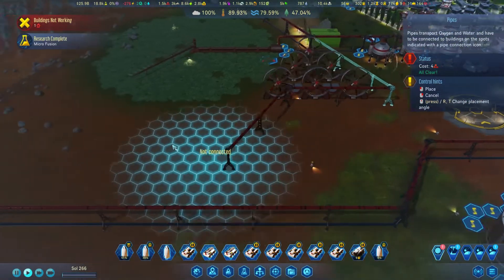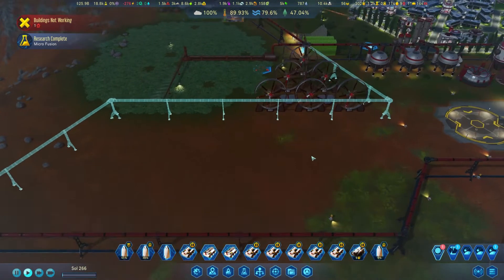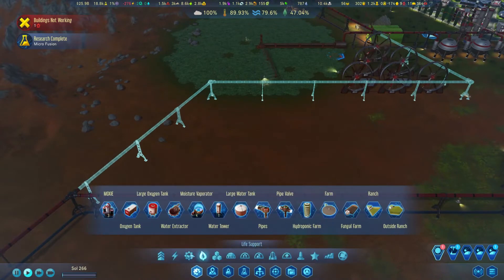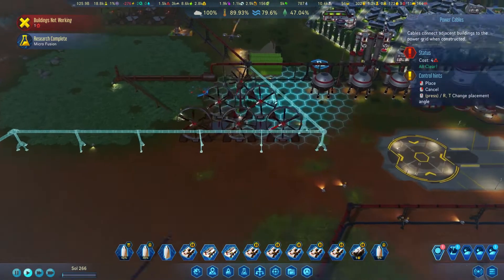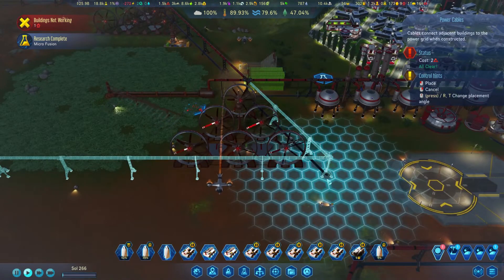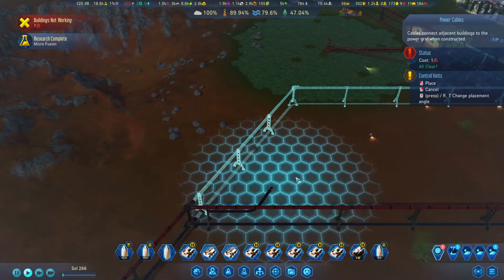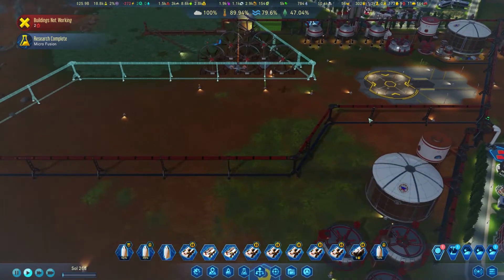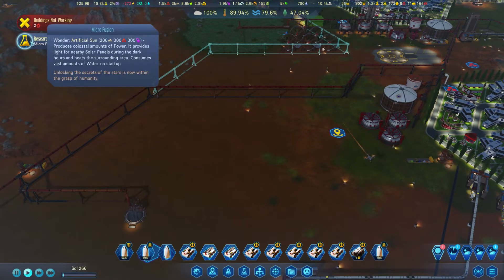There we go - something like this. This and this - something like this needs to be constructed. I'll build the electricity hoses as well. Nope, no dice - they don't like it. Here we go, perfect. We're going to remove these pipes as soon as we can, and then we're going to have a little bit more space for the dome.